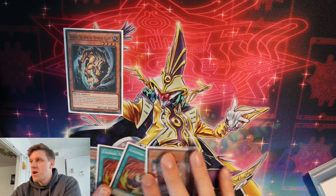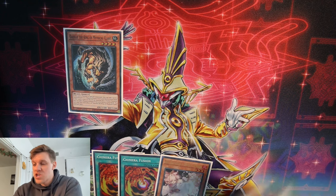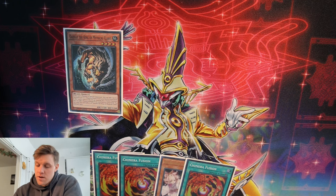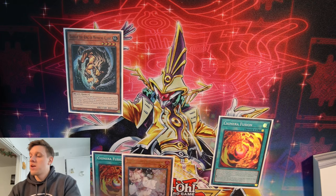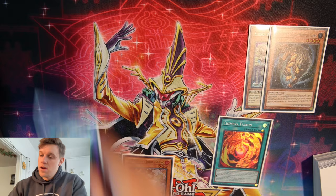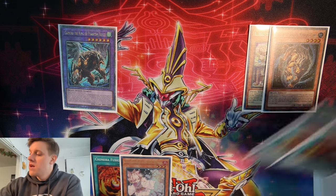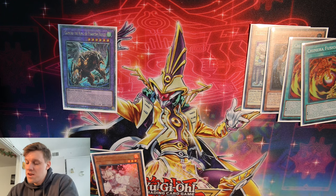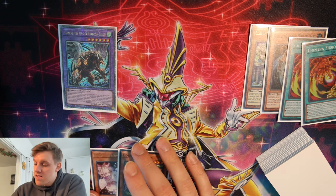We search our third Chimera Fusion off of Gazelle, then fire one of those off — we send Gazelle and Bluebeard as fusion material to summon Chimera King of Phantom Beasts. We set up our chain links: chain link one Bluebeard, discarding another Chimera Fusion to draw hopefully into something; chain link two Gazelle to search; chain link three Chimera King to hand rip in the end phase. Gazelle's search goes to Coattle, then we resolve the Bluebeard draw — and if we draw a Plunder field spell or Black Eyes, we are in full business.